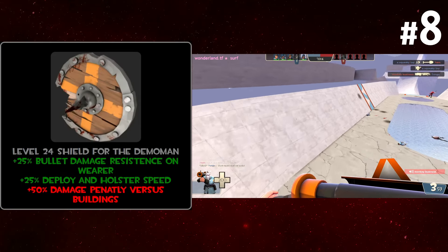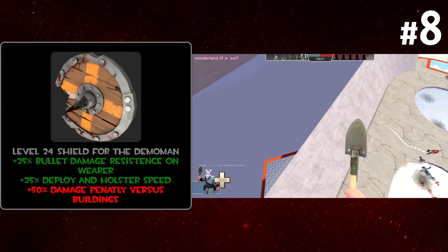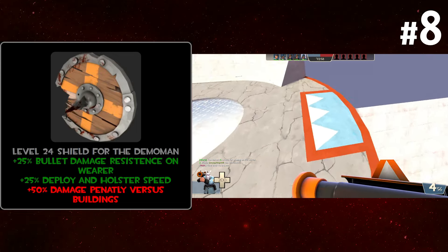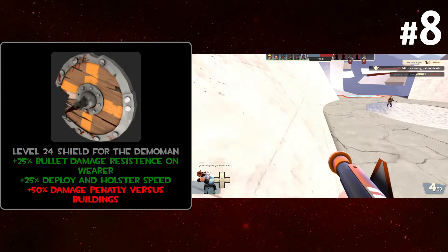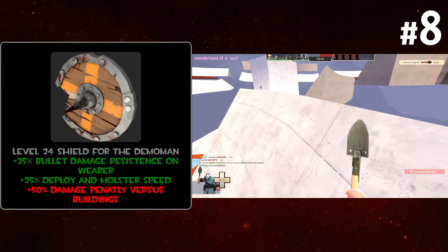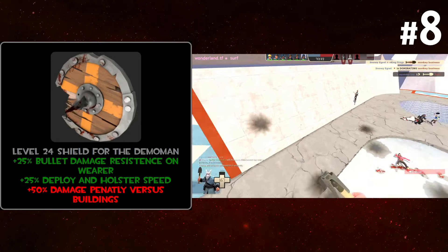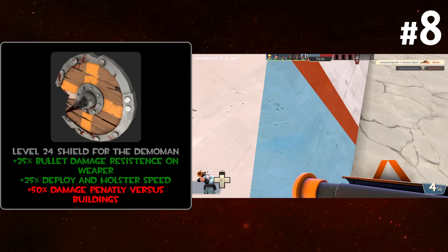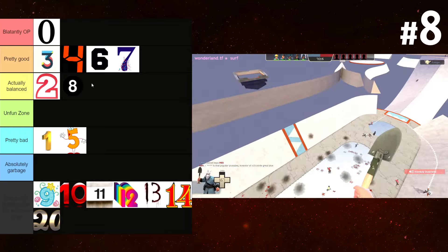A demo shield which gives you bullet damage resistance on wear and bonus deploy and holster speed — which, the shield's already out all the time, so maybe that's for your sword. We'll say it's for all weapons, so it cancels out the longer deploy time for swords. The penalty is minus 50% damage against buildings, but shield bashing doesn't really do any damage against buildings anyway, so that doesn't matter. A shield that gives you bullet damage resistance — combined with negating the light deploy speed penalty — would make this a pretty decent hybrid knight shield. I'll put this in actually balanced.